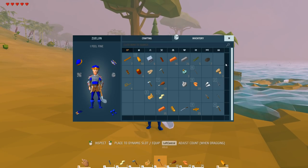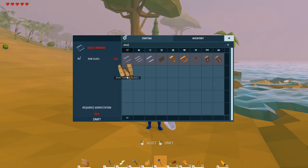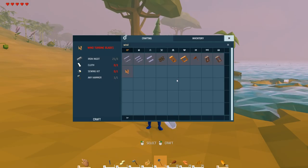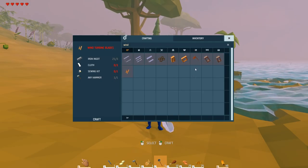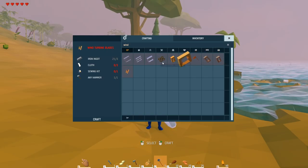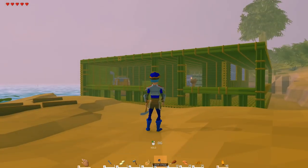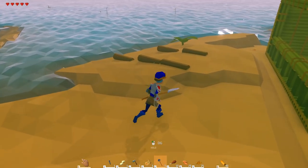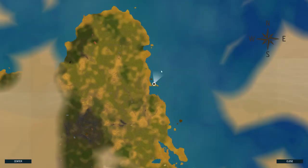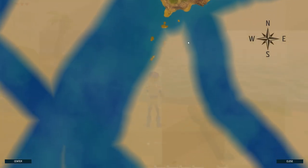So I need to look at that, because I can craft wind turbine blades right here — they take sewing kit, cloth, iron, and hammer. As far as the other thing, I probably just need an engine or something. And you like my little launch pad? This is how I know without checking the map where I'm going — that's my little trajectory for the other island right there.